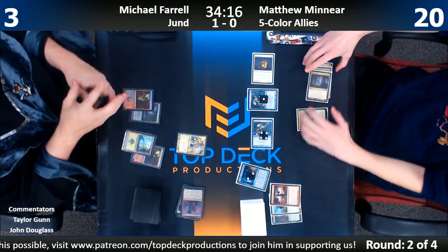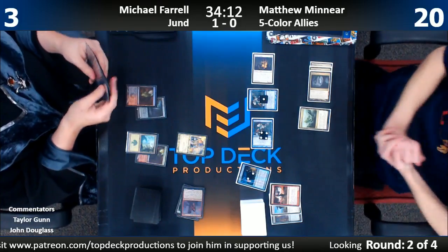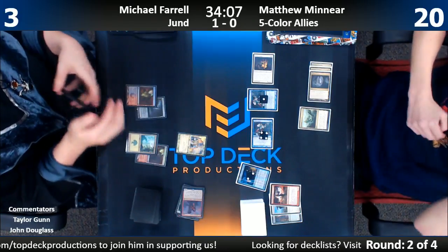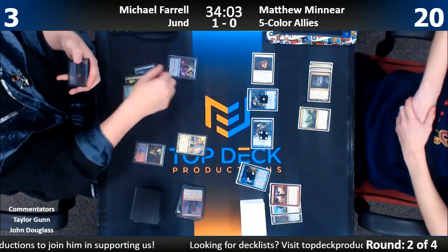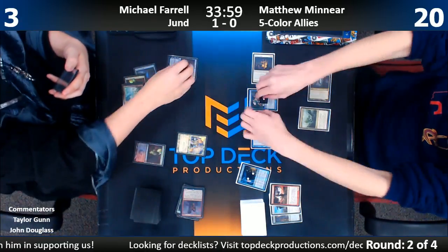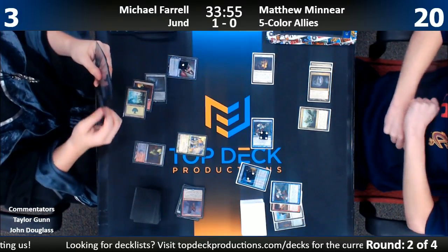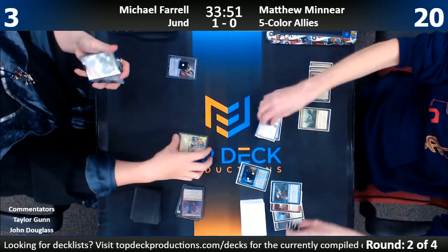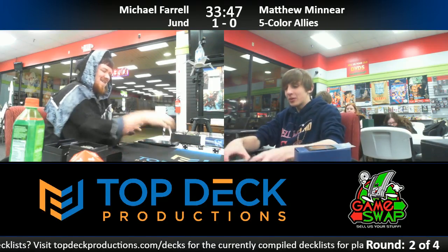Flips a land. Did not flip an As Foretold — that would have killed him. Never seen a Jund deck with an As Foretold in it. Here's a Liliana — it's going to get this lesser Raptor sacrificed. That's about it. Scooping it up. So Matt takes a game here. Feral falls to the Allies.